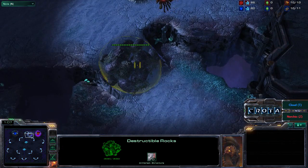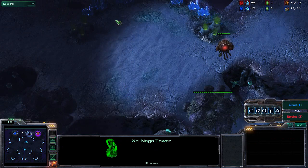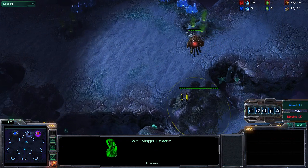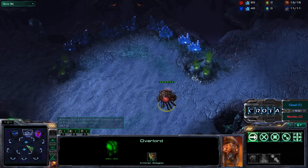There are no backdoor rocks leading into your base. The Zelnaga Watchtower is further down over here, unable to reveal this expansion. The Destructible Rocks are here and here, leading into this high ground expansion.